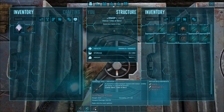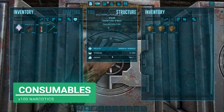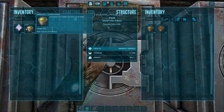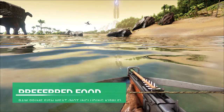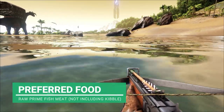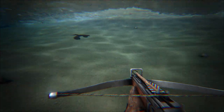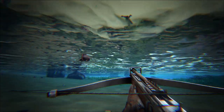Just a normal pike. Onto consumables - we're going to need quite a bit, because they do take a little bit of a long time to tame. So we're going to take 100 narcotics. When it comes to taming food, raw prime fish meat is the best thing to use for the Sarko. But when you're level 35, you're probably not going to have prime meat. So the best thing to do is go underwater and find a fish.